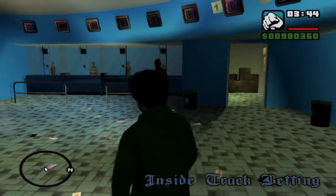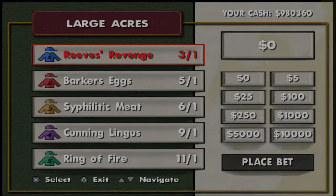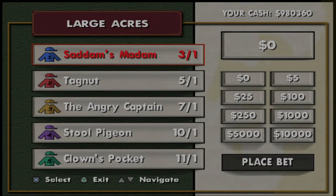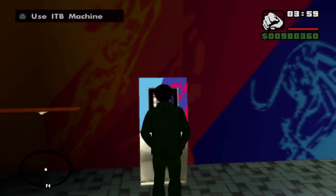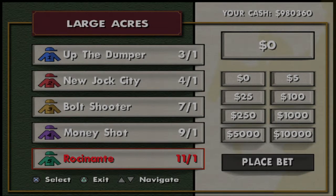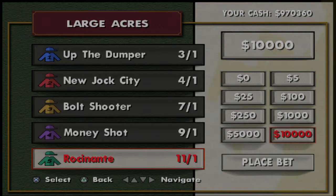Once you're in here, you're gonna want to come to this machine over here. Then you're gonna want to place a bet. The best ones to do it on are Clown's Pocket, Crack Horse, Chocolate Starfish, this one here that I'm betting on now — I don't know how to pronounce it — and Pan Pan Stamper or something like that.